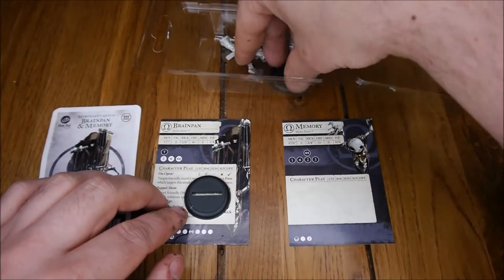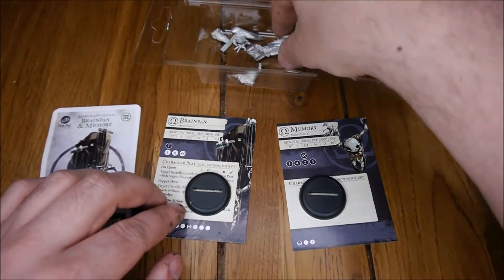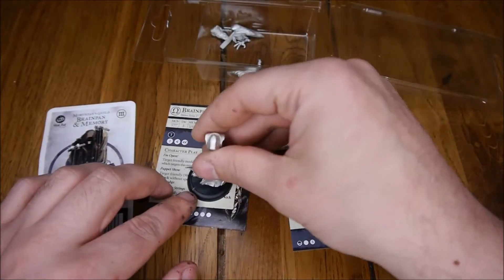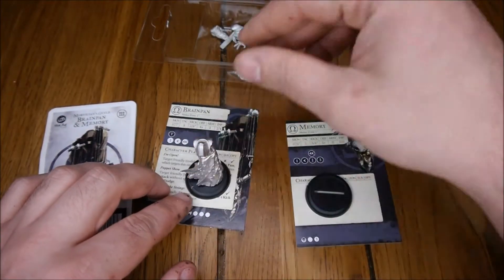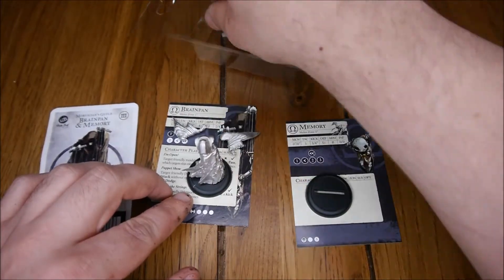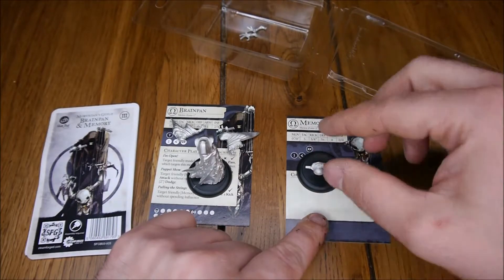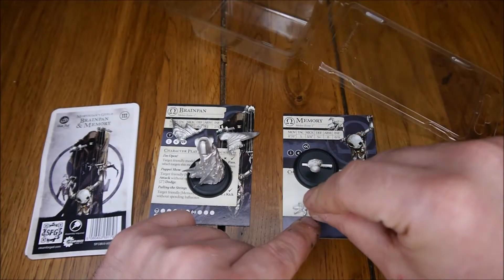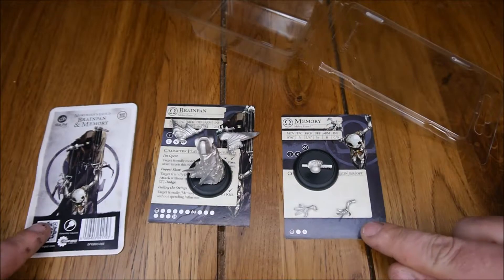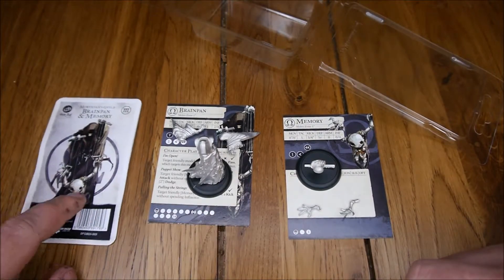You get a base for each one. For Brain Pan, he comes virtually put together - you've only got to add his two arms, and it's the same for Memory, which is great, quite easy to put together. And that's everything that comes in the box: two cards, two models, four arms, and the back card.